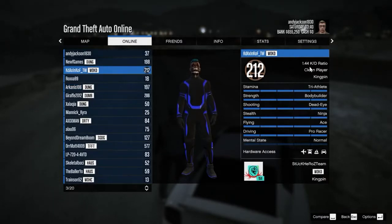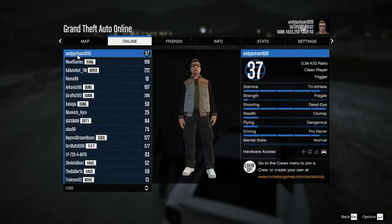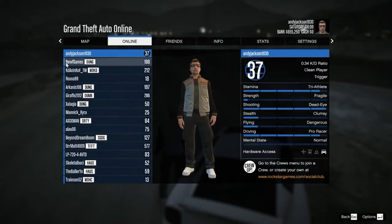Over here you can see what their kill-death ratio is and what each of their statistics are. Stamina strength comes from punching other people out. Shooting skills are going to increase your reload time and your damage. It's helpful to have better shooting skills, so if you get into police shootouts, get your three-star rating and just end up shooting a lot of police — not blowing them up with C4, sticky bombs, or grenades. Just shooting will increase your shooting score.